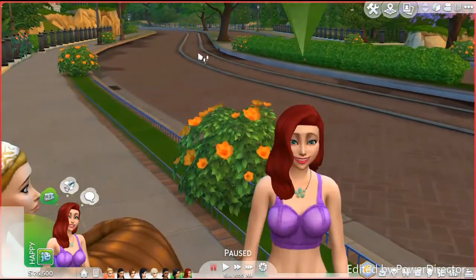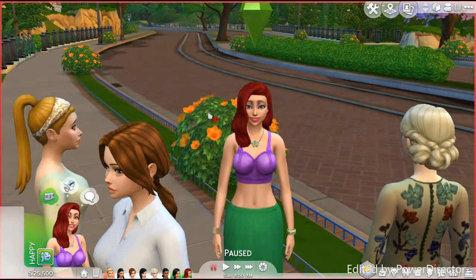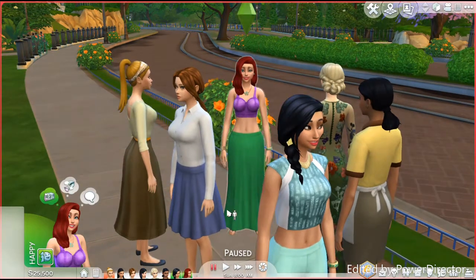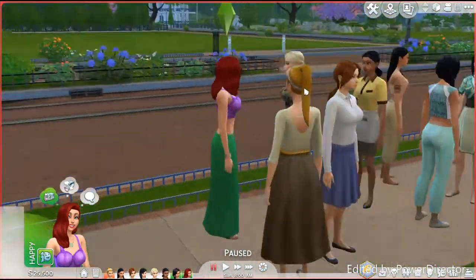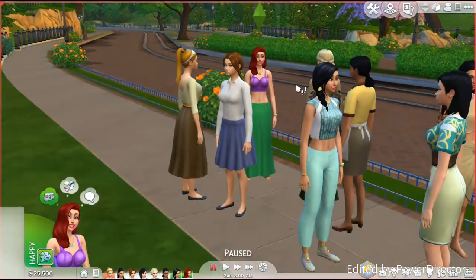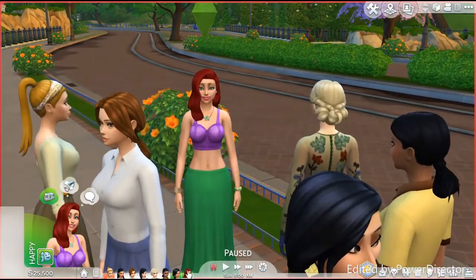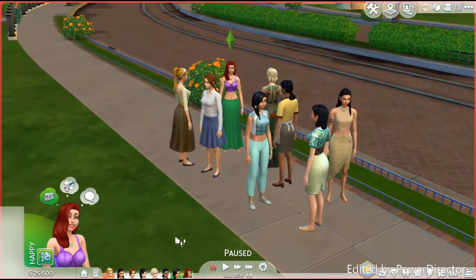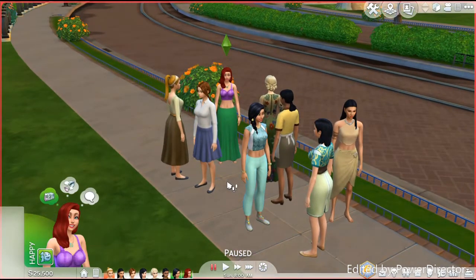Last but not least we have Ariel. She's really happy — she's on land! There are no mermaid tails in this game, so I put her in a green long skirt that's closest to the color of her tail, and a purple crop top like what she wears. I like how the hair turned out on her. I wish it was longer but that's okay. Her last name is Ocean because she's from the ocean — Ariel Ocean, it's cute.